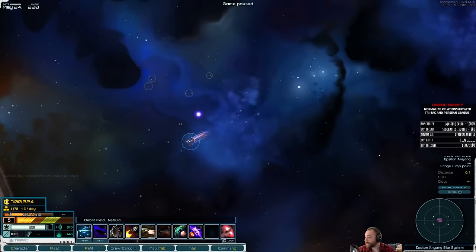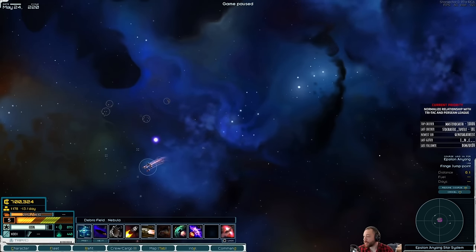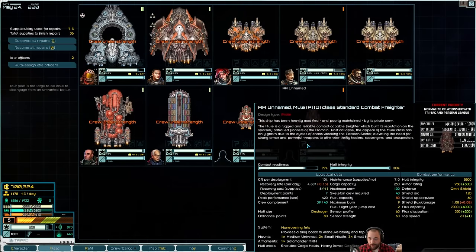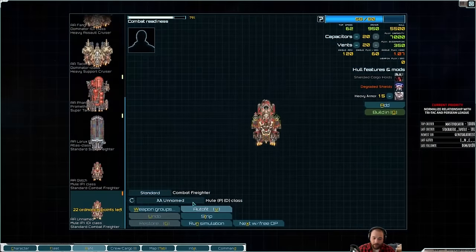Alright, pirate — you are now named Little Friend. So now when I deploy this ship in combat I can say, 'say hello to my little friend.'